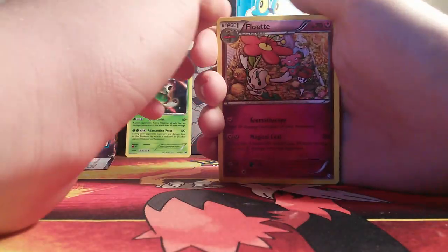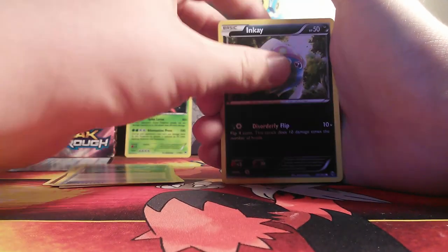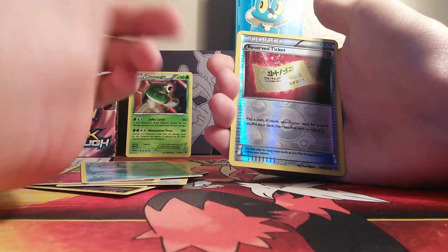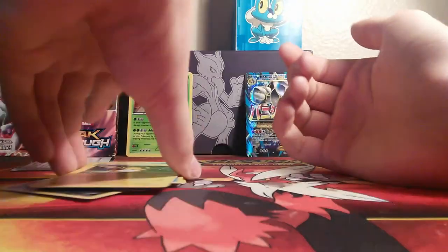Three from the back. Floette, Brakes-In, Super Rod, NK, Chespin, Goduo, Flabebe, Vanillite, Reverse Ticket, Reverse Reverse Ticket — that's cool. And then a Raichu Non-Holo, which I'm fine with.